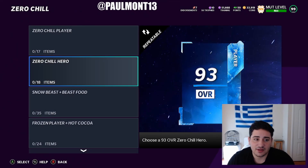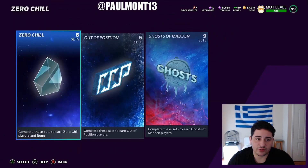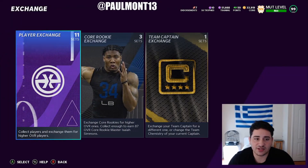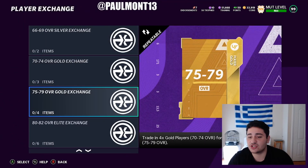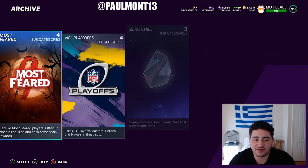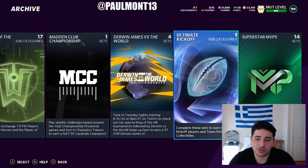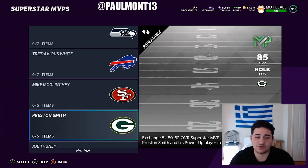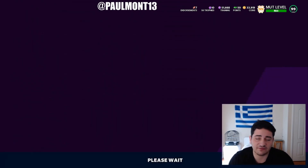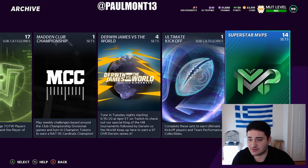Basically, what you're going to want to do is go over to Exchange and spam this set. Get your 75 to 79s — actually, you do need 76 to 77s, so you could use this set right here. It's super easy. You're saving a gold 70 to 74 every single time. Spam this set, get your 76 to 78s — really 75 to 79s — but there are only 76 to 78s in the Superstar MVP. Spam that set.